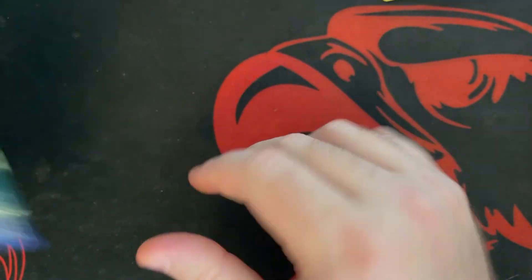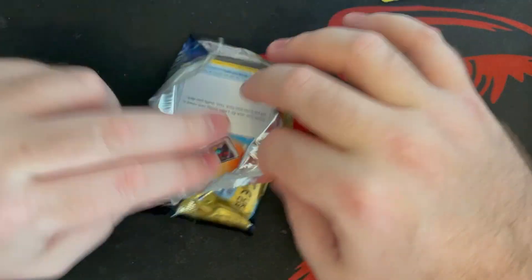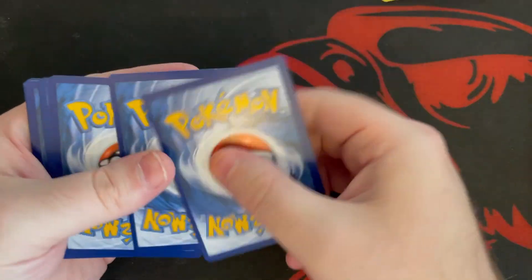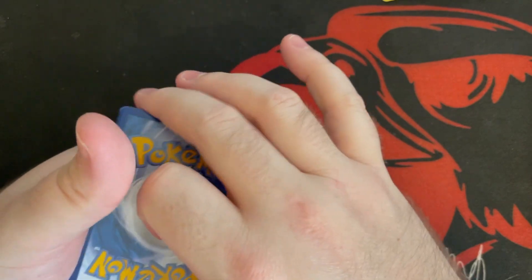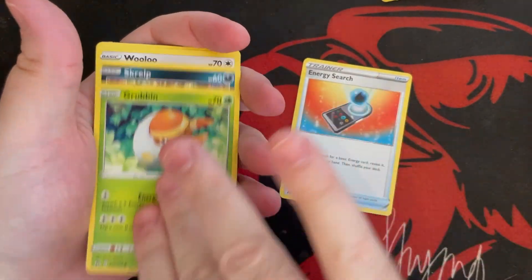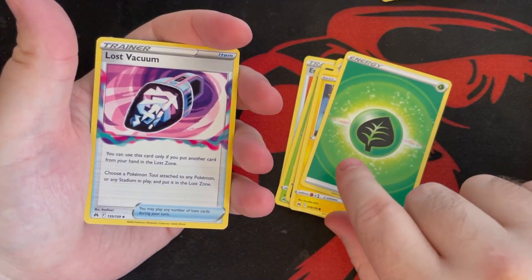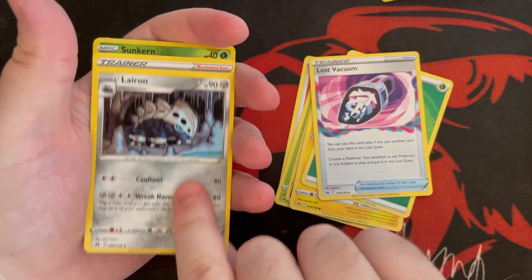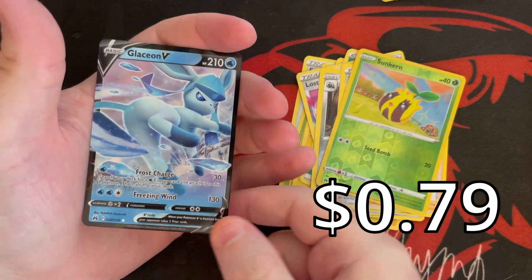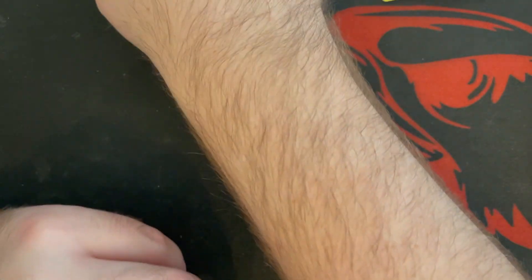I hear the pull rates for this set are insane, so we're curious if they keep it up. We do have Scarlet and Violet cards coming out in March or April, so we'll have to make sure we get as much Crown Zenith as we can. Pack eight: energy search, Grubbin, Skrelp, Wooloo, Helioptile, grass energy, Lost Vacuum, Lairon, Friendships in Sonia trainer card, reverse hollow Sunflora — and a Glaceon V card, number 38. Very cool — that's our first V!